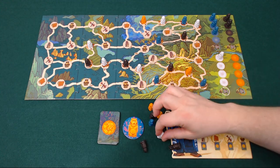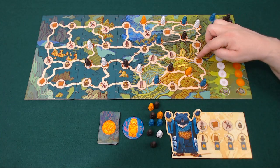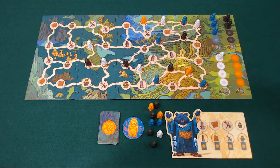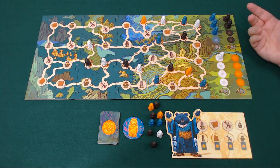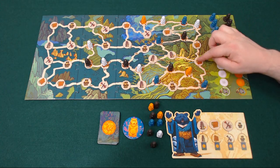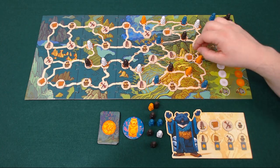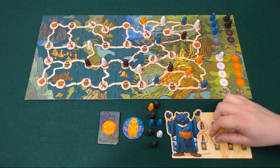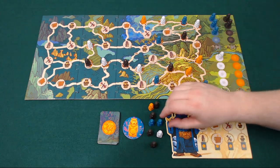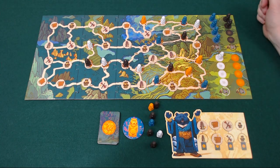We want to erect steles, and to do so we're going to find a place with a knowledge token which is adjacent to at least one stele. Then we're going to place a colored stele on there. It cannot be the same color as anything adjacent to it — so up here we can place black, white or orange, and we're going to choose to place an orange. When we do that we take the knowledge token and put it on our board. We then must pay steles of any colors of those adjacent, so in this case it's just the blue one, and that would go into the blue temple.